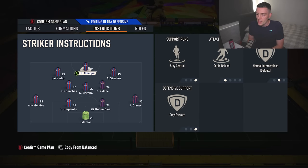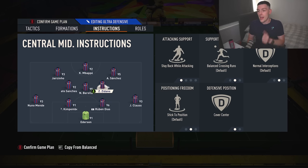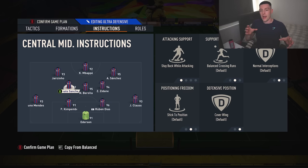For instructions: stay central, get in behind on the striker. Stay central, get in behind on the left center forward. Come back on defense, get in behind on the right center forward. Because Sanchez is coming back, he'll defend in front of Klaus. Zidane: stay back while attacking, cover center. Barella: stay back while attacking, cover center. Sanchez is on cover wing, so he drops in front of Klaus, Zidane and Barella hold the middle, and Sanchez pushes out left to create your first bank of four.